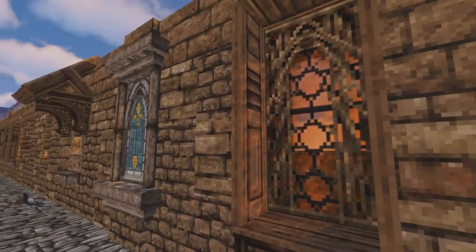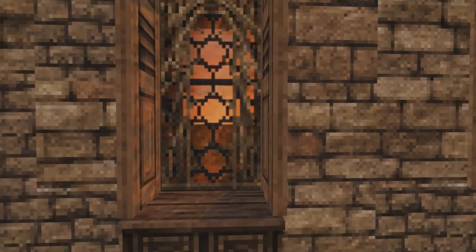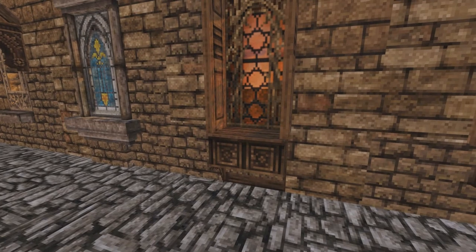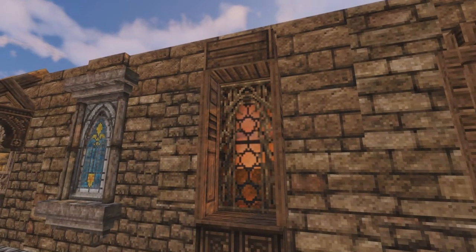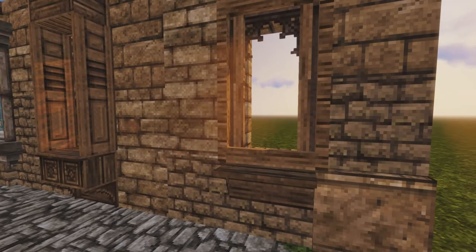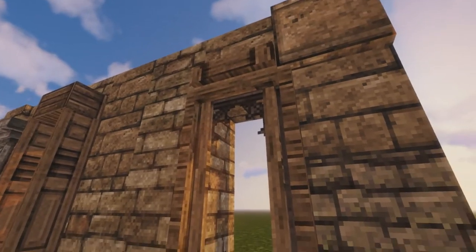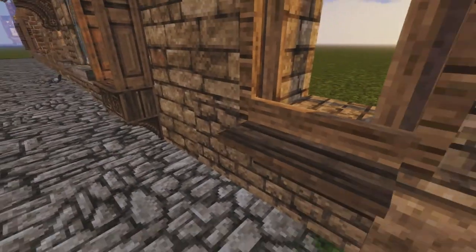Perhaps you're doing something with a more fantasy vibe — for example elvish — and you want to utilize wood. That can be done fairly easily using one of the Conquest Reforged specific windows and some wooden blocks, being creative with a towel rack as a sill, opened shutters, and a quarter block on top, which creates a little box within which you can see the window. For a slum build or more simple build, here's a window block sitting behind rails surrounded by a wooden quarter block, with a towel rack on the bottom as a simple sill.